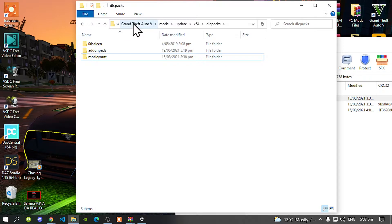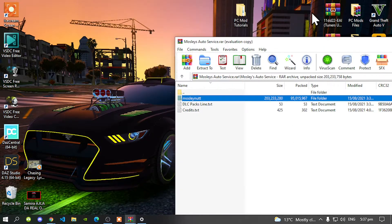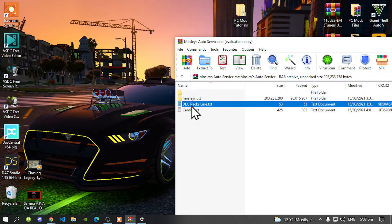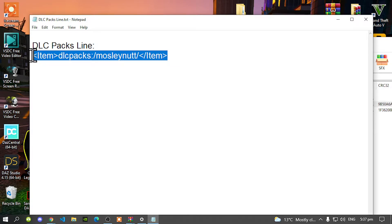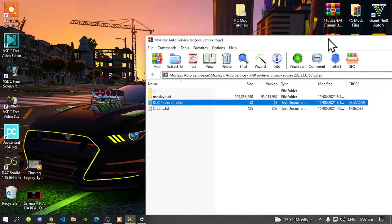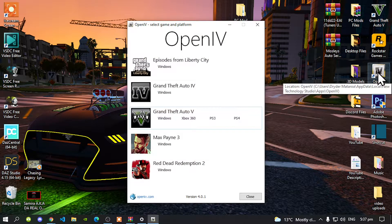Go back to your Grand Theft Auto V main folder, right click, refresh your game folder, exit out of your game folder, and go to your DRC Packs list. All you gotta do is copy this list, then exit out of your Extract folder, go to your OpenIV, and go to your Grand Theft Auto V windows.